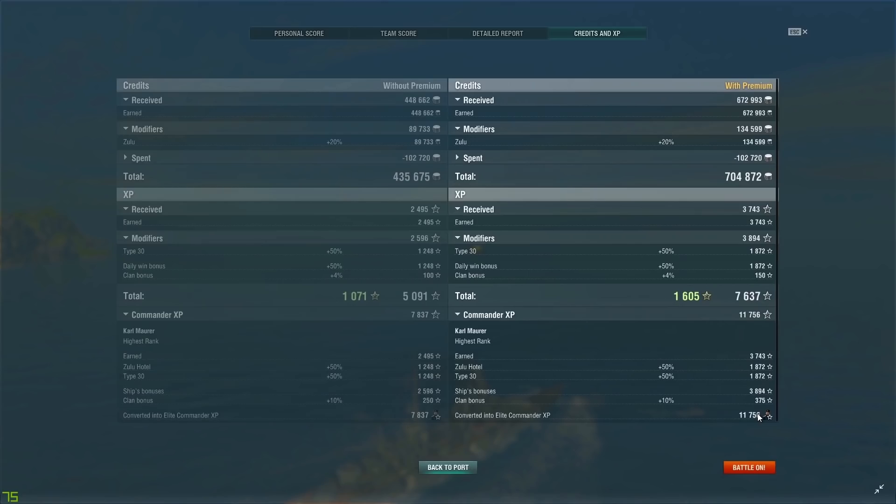700k credits for a tier 8 — very nice credit-earning potential on this Prince Eugen. I don't think the Prince Eugen is currently on sale, but if it ever goes back on sale I would honestly recommend picking it up. I was lucky enough to get it from a crate a while back. This is a very solid pick — of course you have the Tirpitz and Scharnhorst, but if you're a cruiser player who loves German ships, the Prince Eugen does not disappoint.